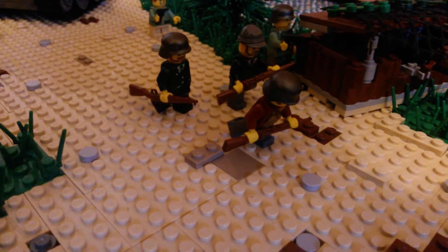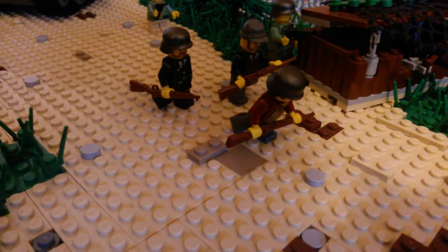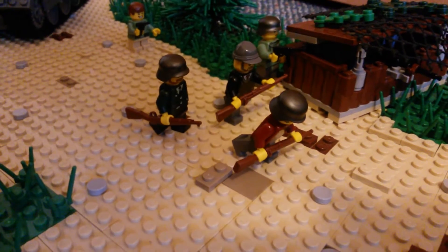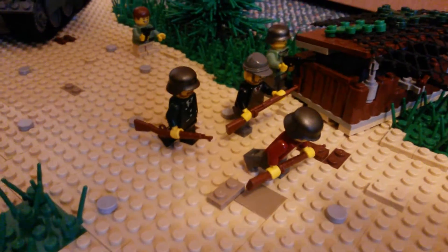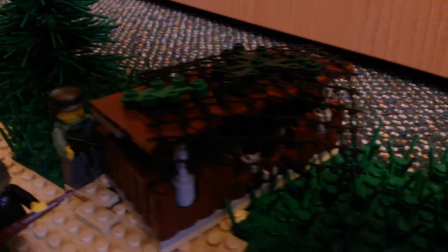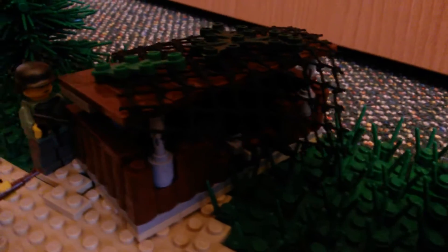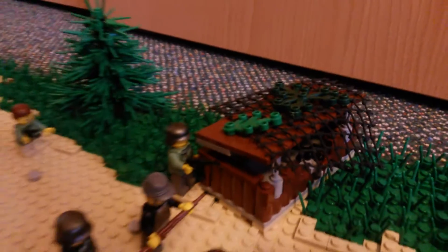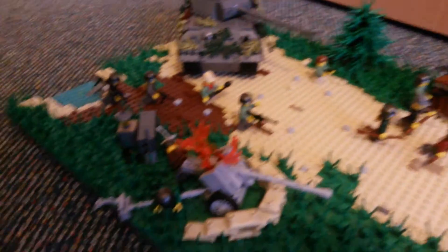Here are three soldiers of the Volkssturm. The Volkssturm were old men and young kids, and they fought — they were supposed to bring the final defense, but yeah, you all know what happened. Here is one more soldier, and here is a little bunker with an MG in there and some camouflage on it.